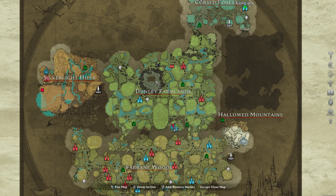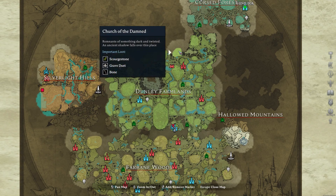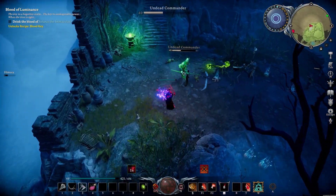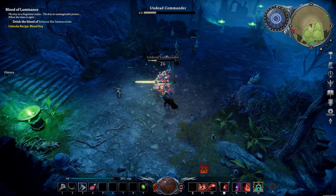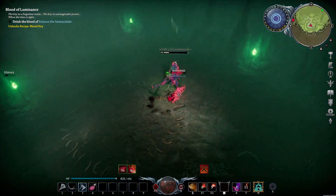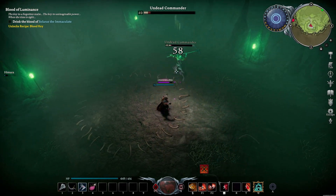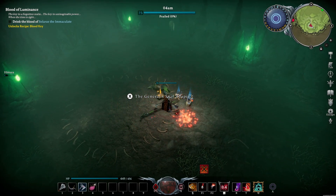If you're already familiar with the Dunley Farmlands you've probably already visited the haunted iron mine or the church of the damned. Right here you also have a chance of finding undead commanders, which can be pretty tricky if your gear level is not on point, but basically these guys also fight with a reaper and if you take them down they usually drop a scourge stone.